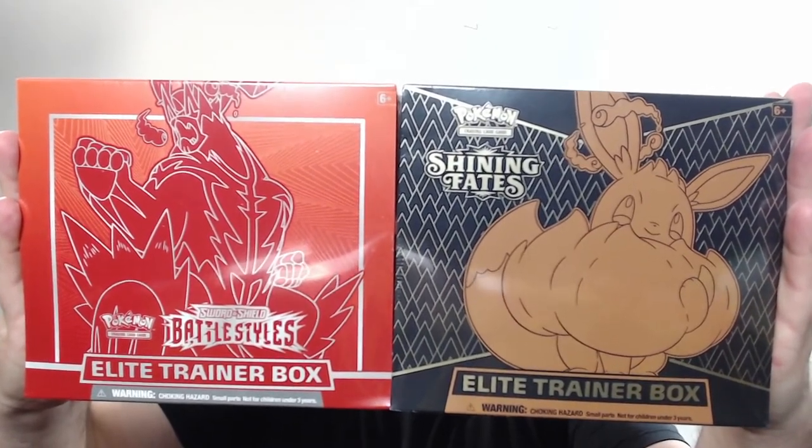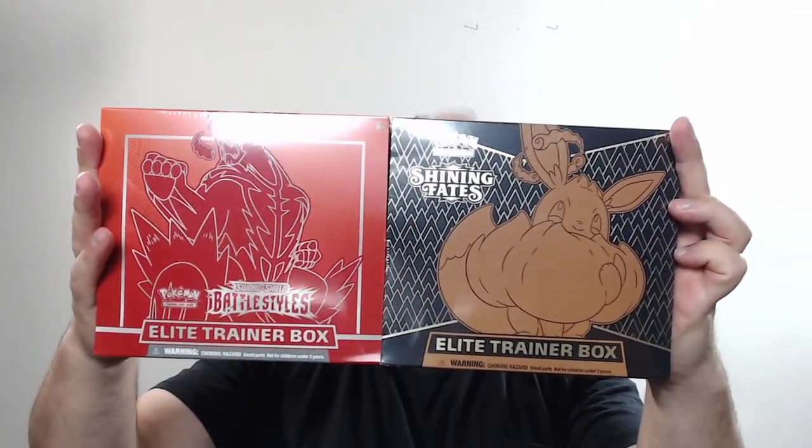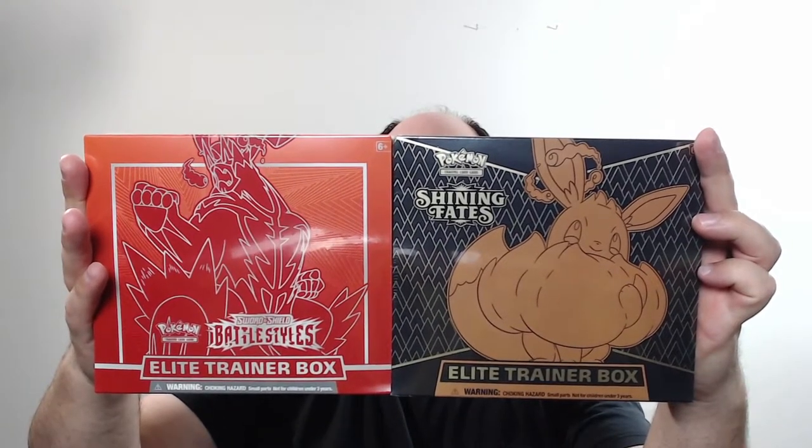Hey everybody, Galusia here bringing you another Pokemon card opening, and today I've got a banger because we're going to be hitting some pretty big stuff. It's the Battle of the ETBs — Shining Fates ETB versus a Battle Styles ETB to see which one pulls the best cards. The one thing that's a little unfair is that the Battle Styles ETB only comes with 8 packs, not 10 like Shining Fates. Battle Styles just stepped up then — that's not my fault, I didn't make the ETBs.